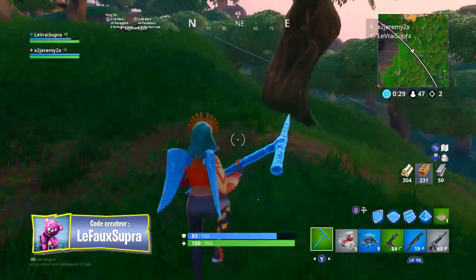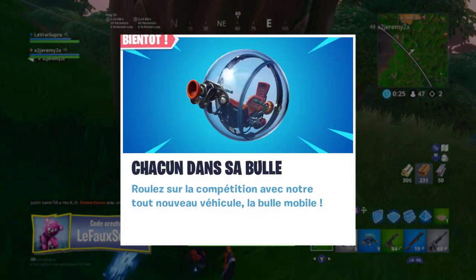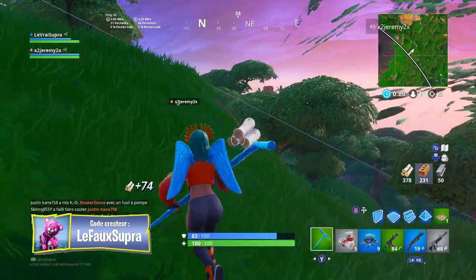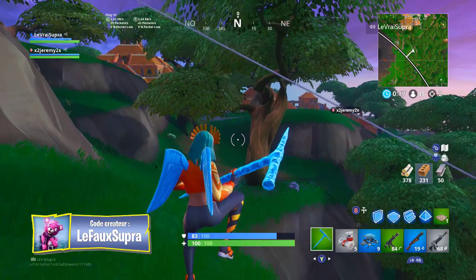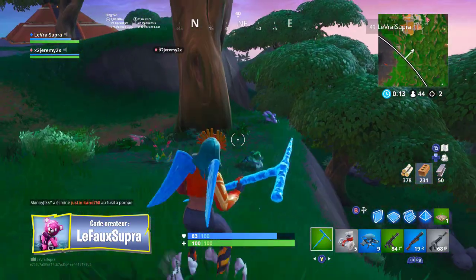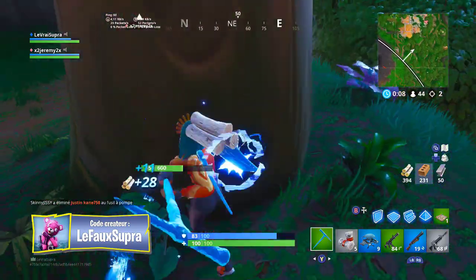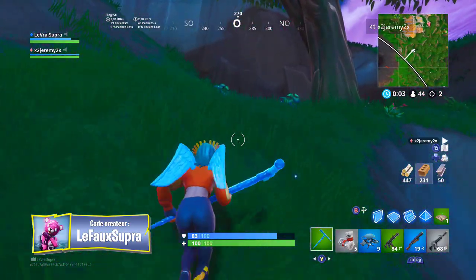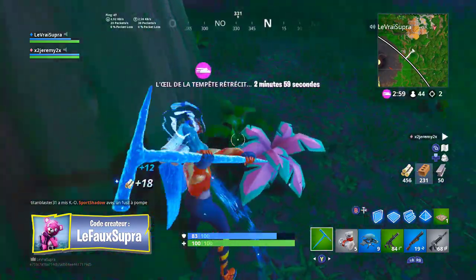I also want to talk about the new vehicle in the current Fortnite. It's a sort of ball, just like a hamster ball. I noticed there's a little grapple in the front, so I think we'll be able to grip onto surfaces and walls, and it'll be very fast since it's a bouncing ball. Normally it'll arrive on Monday in terms of updates. I think it'll be interesting to test — it's what will replace the plane for Season 8, and the plane should return in Season 9, they say.